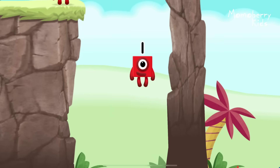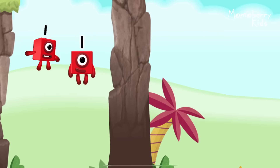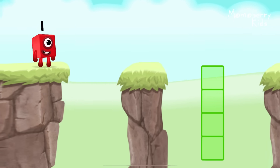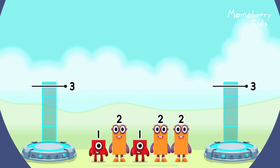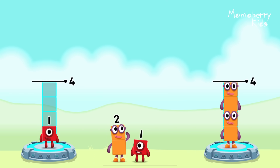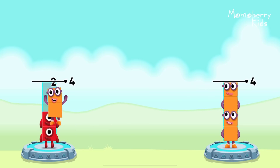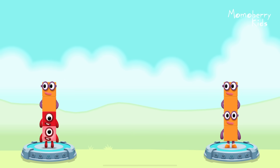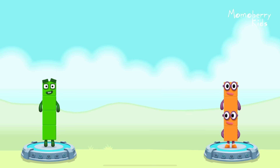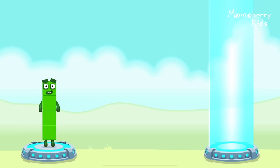Great. Share the number blocks evenly to make two groups of four. Two, one, one, two. You solved it. One plus one plus two equals four. Two plus two equals four. Four equals four.